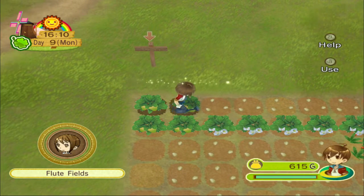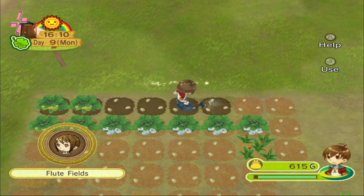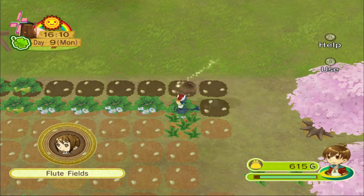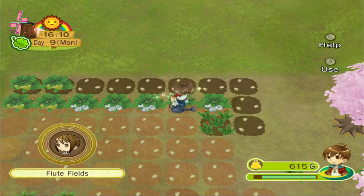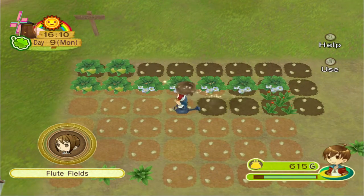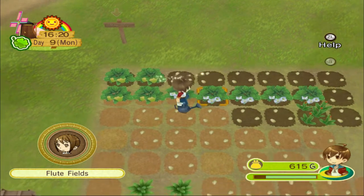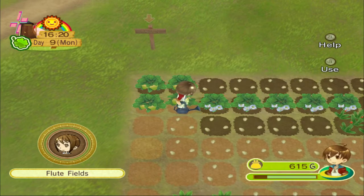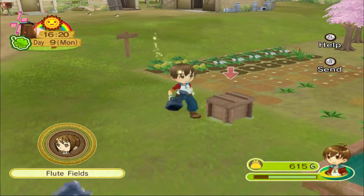We might still have time after watering to make our way to the Harvest Goddess, and maybe do a little mining to potentially get a gold ore. Upgrading tools will increase the area — so we'll be able to water more than one square at a time. Right now I think we can only upgrade to iron, which is around two to three thousand G with three pieces of iron. We have some iron stockpiled in storage, but we don't have the money.